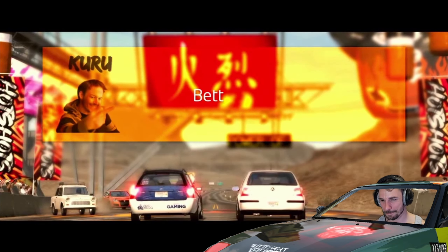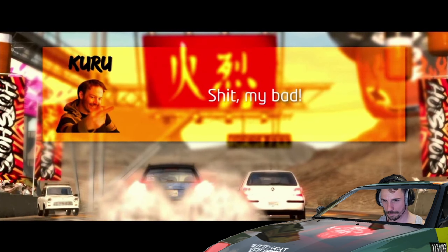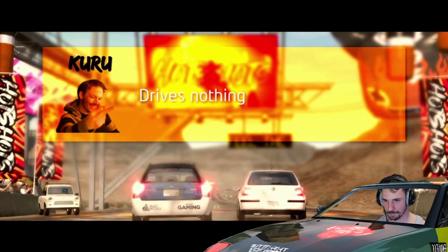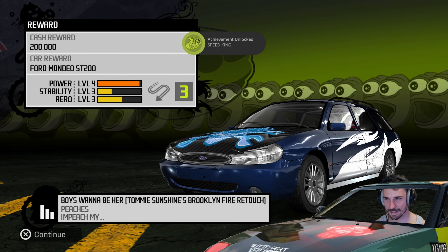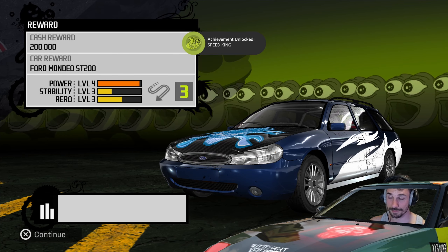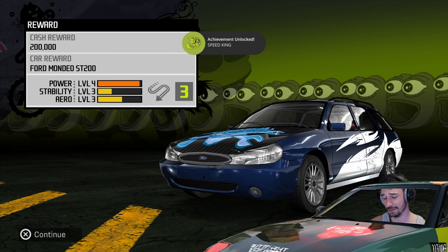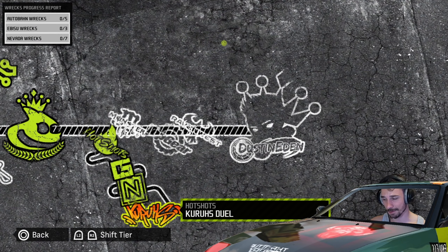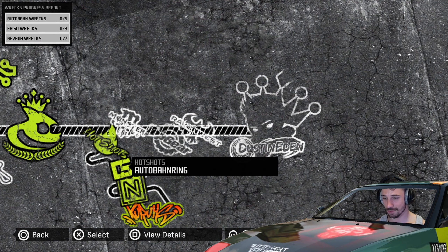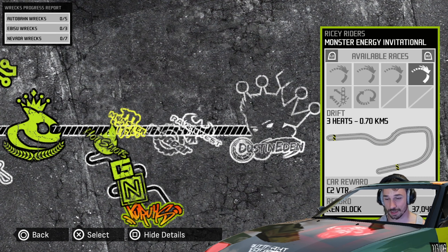I love it! We got 200,000 cash, we got this Ford Mondeo which — I mean, you see the stats — it's just crazy on the way to the king. I'll keep this episode short here. Tomorrow we're starting against the Drift Crew, and I'm looking forward to that.